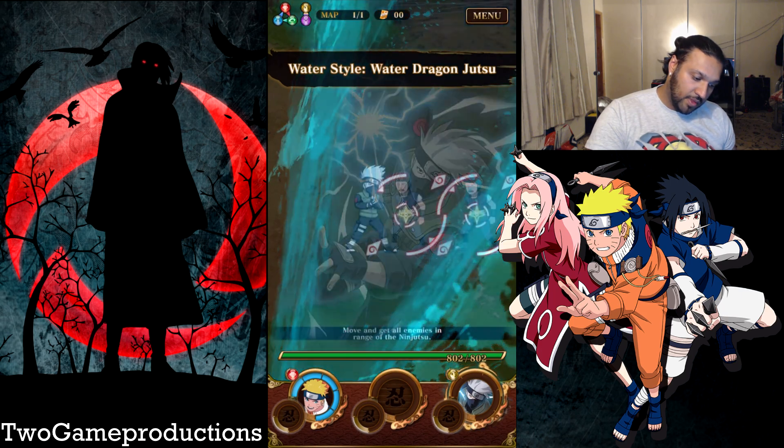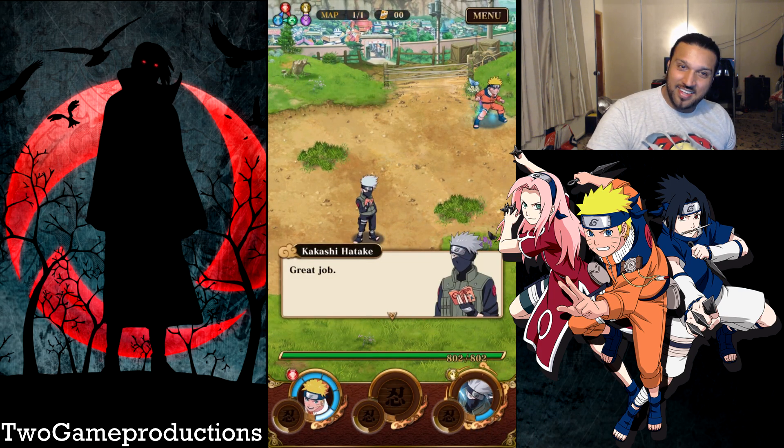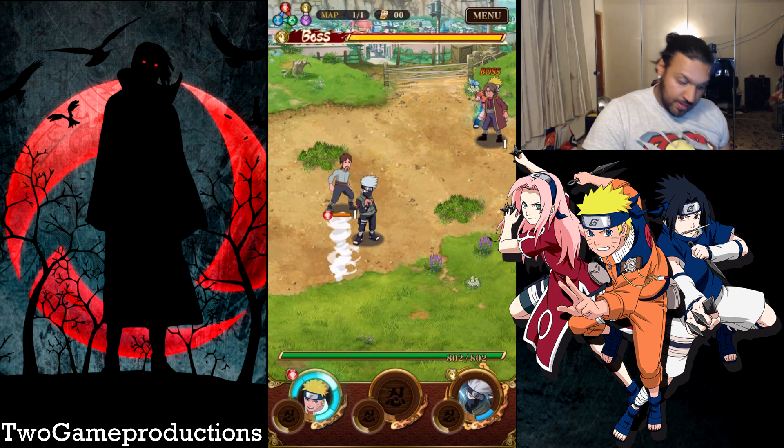All in range — boom, here I come. Yes! It was that easy. I like it. Great job. Ninja Jutsu requires chakra — the bar refills every turn. Normal attack and Jutsu can also attack all the enemies in range. Think about positioning and attacking efficiently. Incoming boss. I've got a boss battle already — awesome.